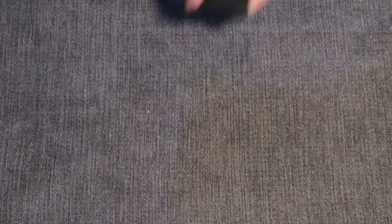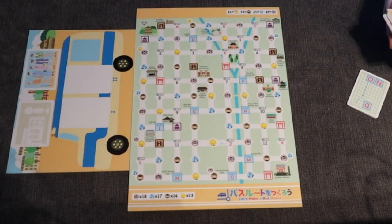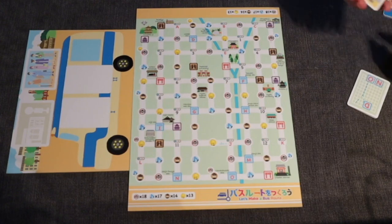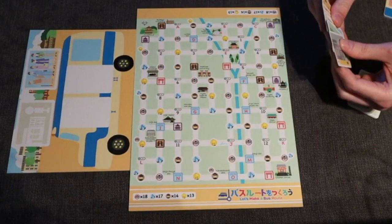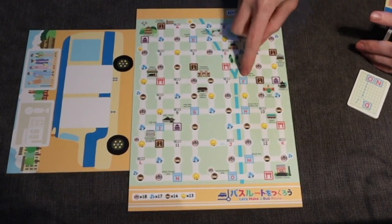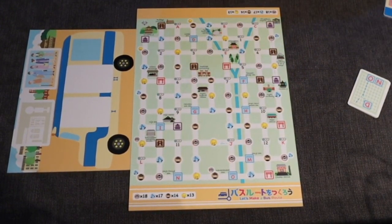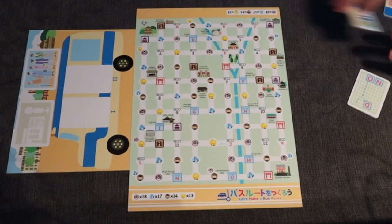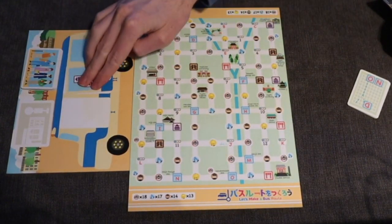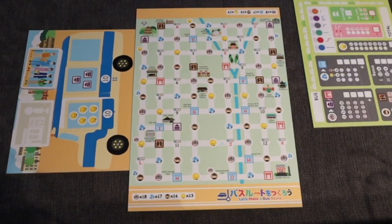You get a nice little first player marker with the bus, because you rotate around each round in order to not give a first player advantage. At the beginning of the game, you randomly get to choose one of two starting locations. These 12 cards are numbered 1 through 12, corresponding to places on the map, in order from top to bottom. You get two of these cards and choose one of your two starting locations. Everyone does that simultaneously, and then you play.